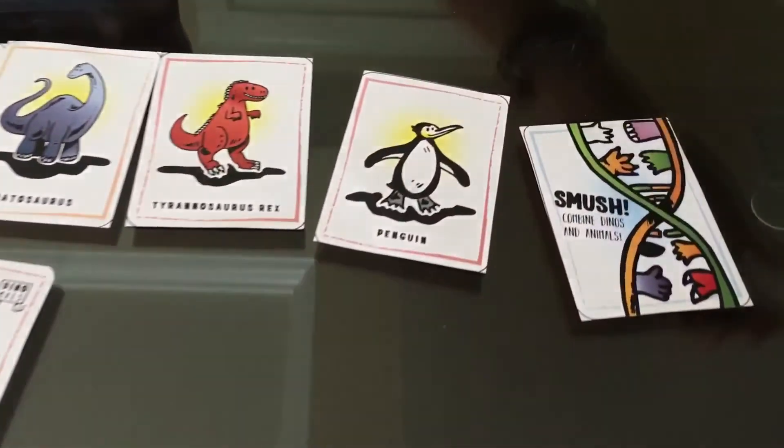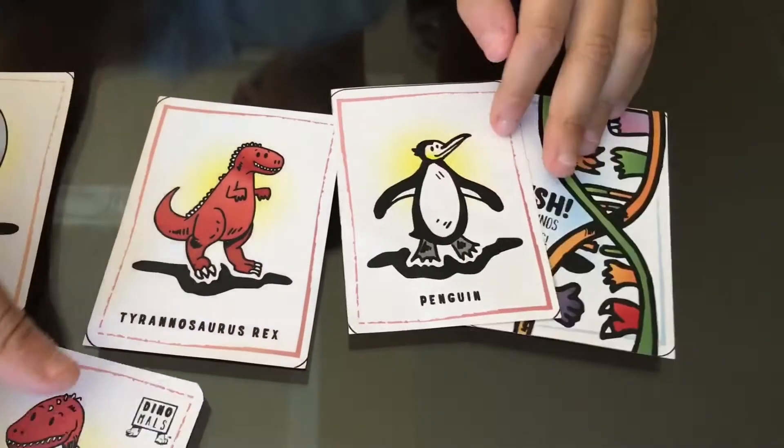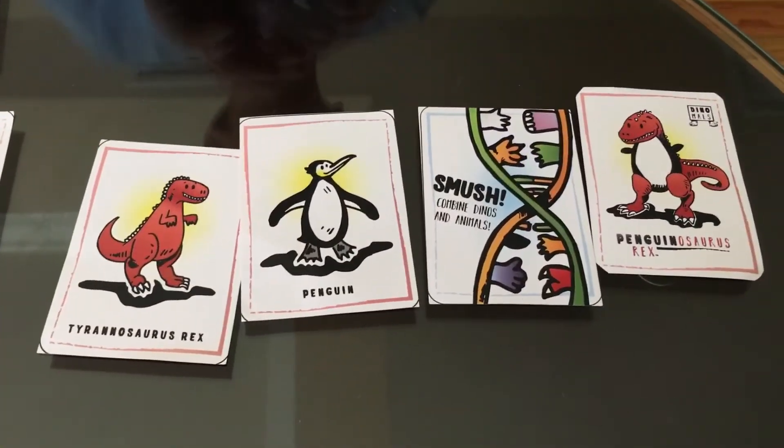Player one draws — it is a Smash card. Player one has dibs on Penguinosaurus Rex, a Tyrannosaurus Rex card, and a Penguin card, which means player one has won the game. And that's how you play the Dynamos card game. Learn more at Dynamos.com.